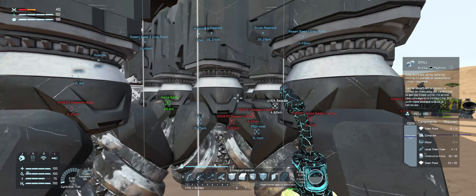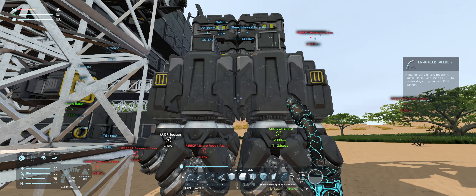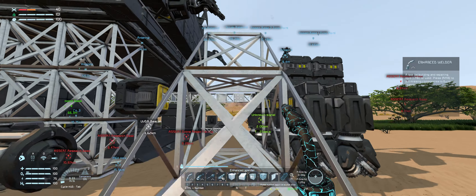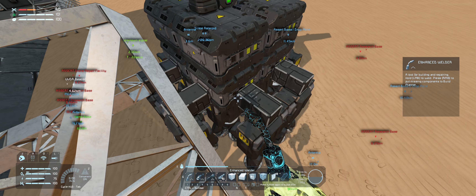I wonder if it's safe to potentially remove one of these drills and pop a camera on the bottom. I don't think it's necessary though. Is there anything I need to do to shore this up a little bit more? I think maybe if we pop a couple of blocks in there, these ones can be slopes. I think most of what I'm doing here is just pointless, but we're going to do it anyway. Because why the hell not?